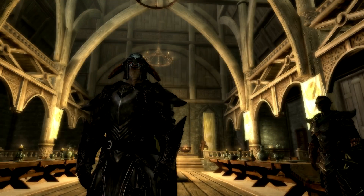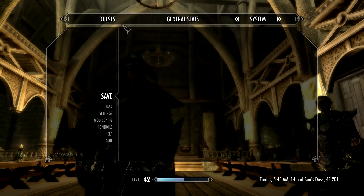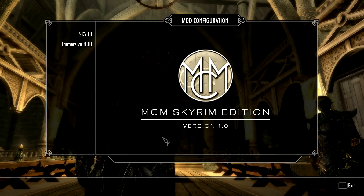If you press the Escape key and go to the main settings — the main options menu — there is a new option, Mod Config, just below Settings. And when you click on there, you get this nice little logo. At the moment I've got two mods that have mod configurations: Sky UI and Immersive Hood. I'm expecting there to be a lot of mods fairly quickly.